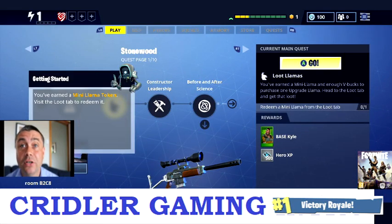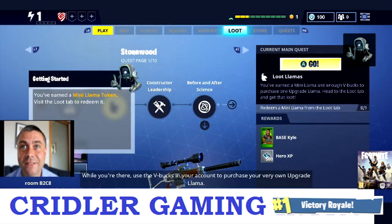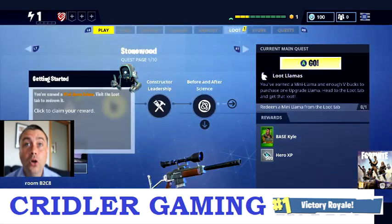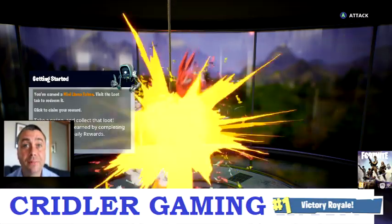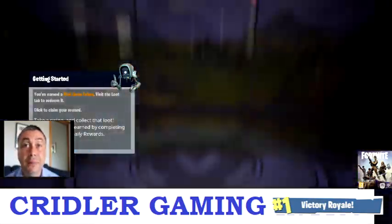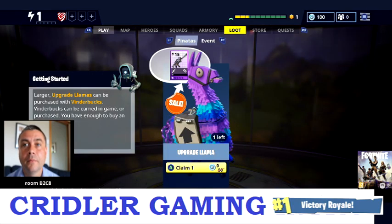Those V-Bucks can be used in either version of the game, so if you want to save up V-Bucks from Save the World for your Battle Royale skins you're welcome to. Now it wants us to claim the reward — on the loot tab at the top, which RB and LB will take you across to, you can claim your llamas. If you hit the llama they can go silver and gold sometimes — a silver llama has more in it, and a gold llama is the legendary llama which is full of loot. We've got gold experience, a couple of extra weapons, and a trap.